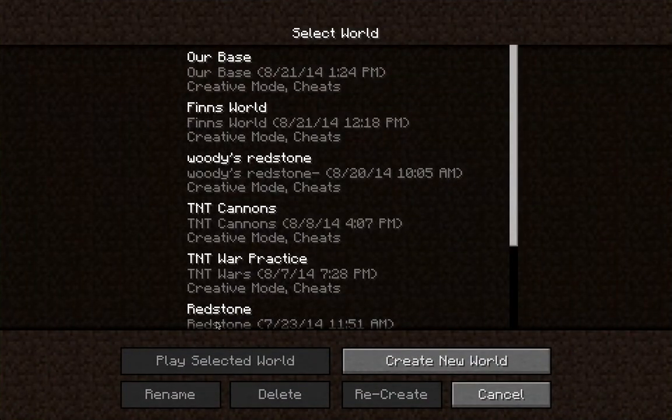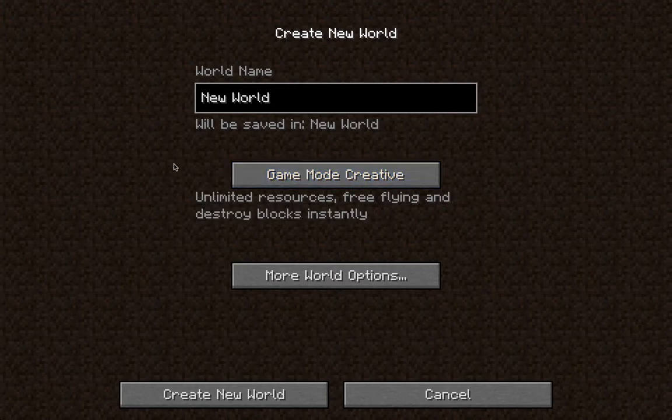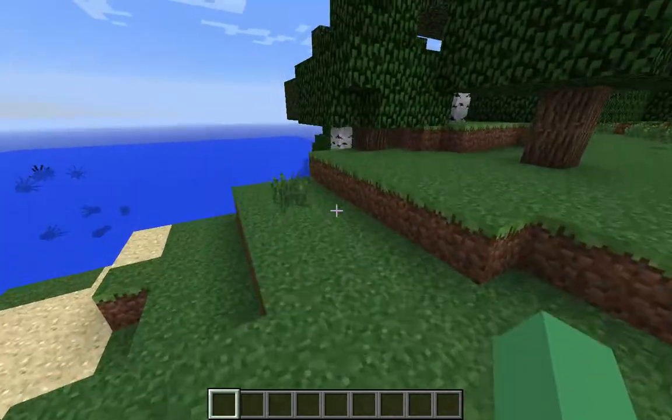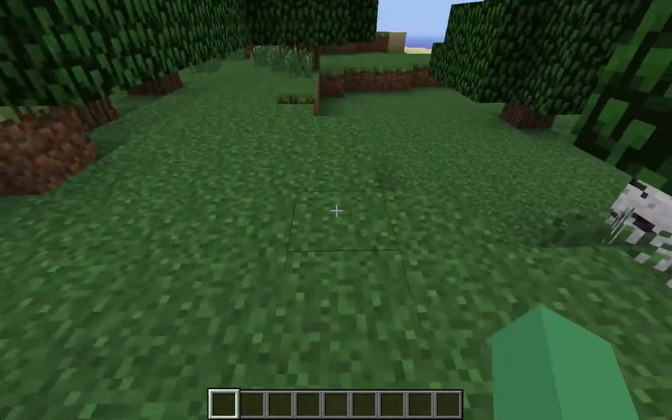Hey guys, welcome back to another Minecraft video. Today I'm going to show you a trolling trap which I made. You're going to want to go into Creative — you can do this on Survival but I'm doing it on Creative — so I'll just load the world up. It's totally mob-proof and things like that. There are a lot of squids. You can build this in your house or something.